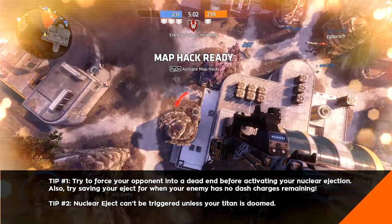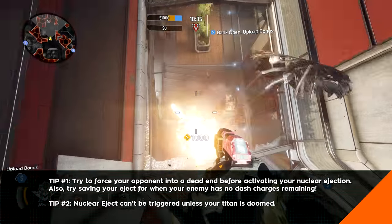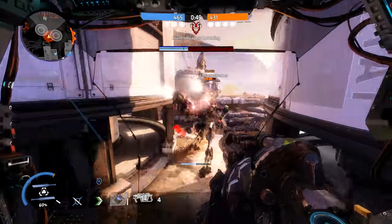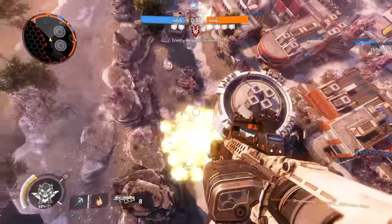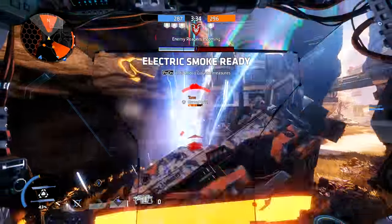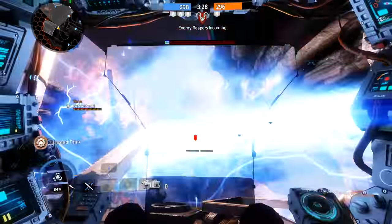Nuclear Ejection is a great way to give a big middle finger to an enemy that thought they could push up on you and get away with it. Or if you like going out in a blaze of glory but don't feel like playing Scorch, Nuclear Ejection is a good alternative. The biggest drawback is that it's not always easy to get enemies caught in the explosion — one Titan dash and a moment of sprinting is enough to get clear. Good timing is key, but when your Titan is in the doom state you're very fragile and don't have much time. Essentially, you're playing a game of chicken and sometimes you're gonna get fried.